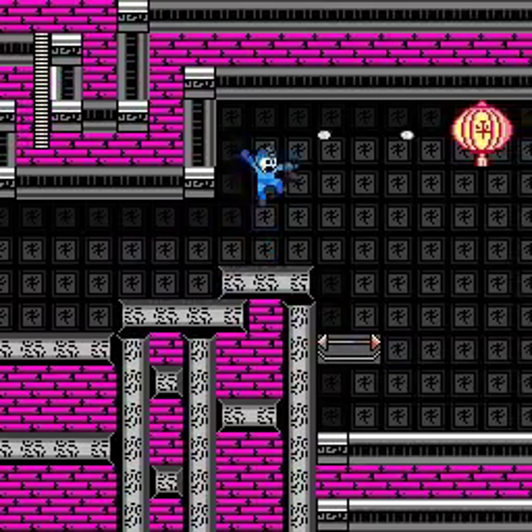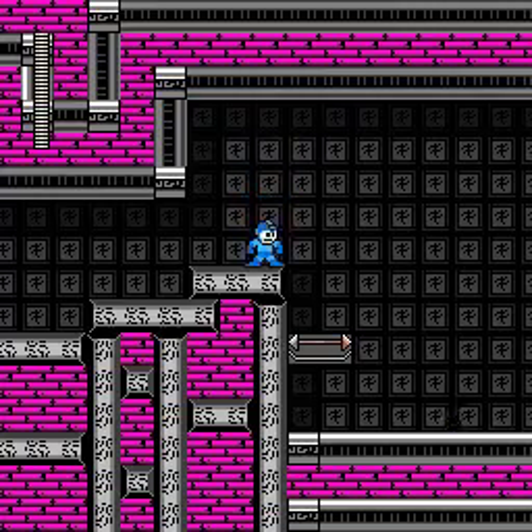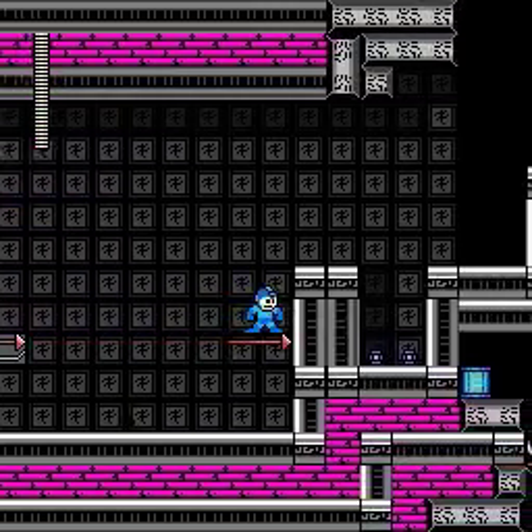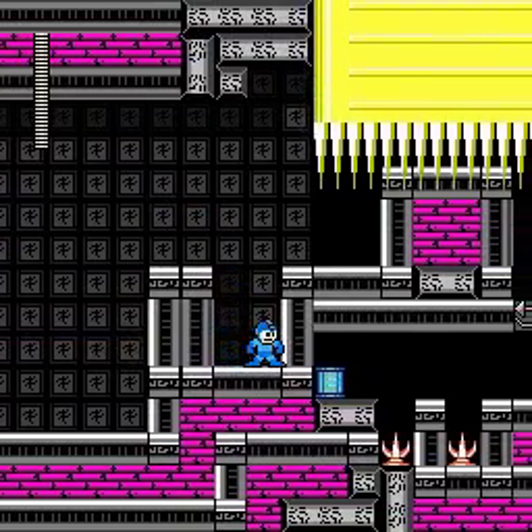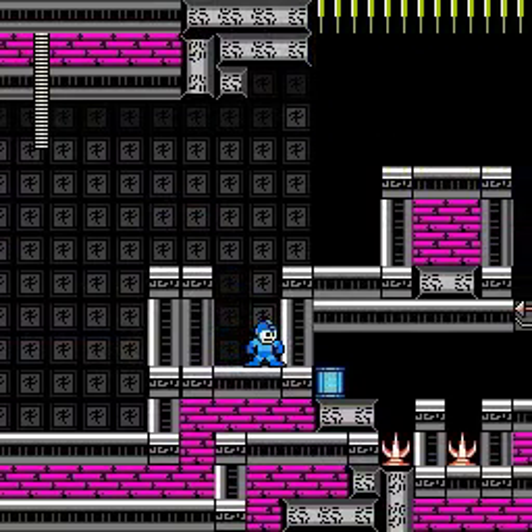The first appearance is always on the right. I'm going to get rid of that Lantern Bomb. And then — Spearshooters! They stick to walls and shoot spears that also stick to walls when they land.